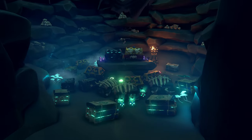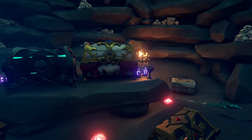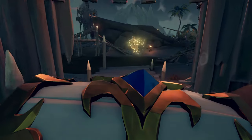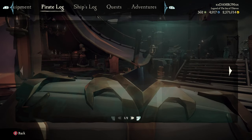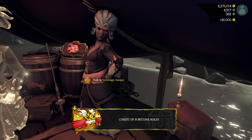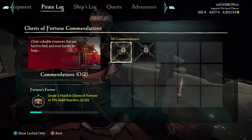When you finish the fort, you'll find the Chest of Fortune right beside the Chest of Legends — go ahead and grab it. Remember, we need to get 30 of these turned in. It says Gold Hoarders, but right now you can sell it to the Sovereigns. People have also reported that you can sell it to the Reaper's Outpost and it still progresses the commendation.